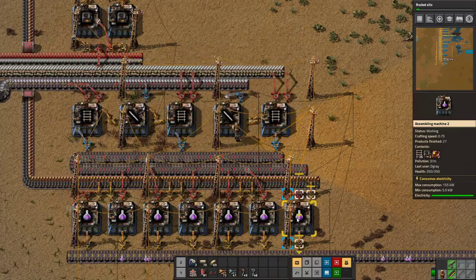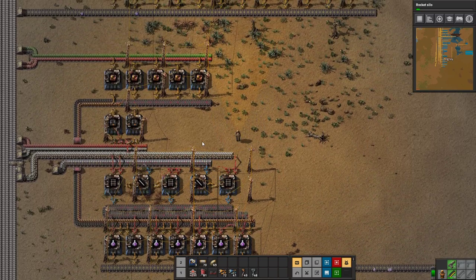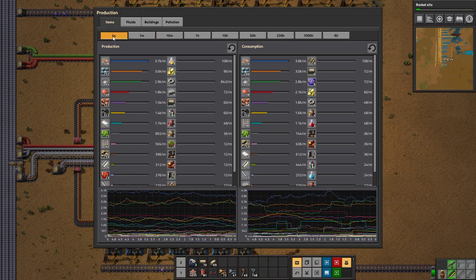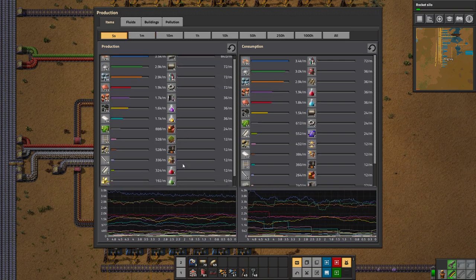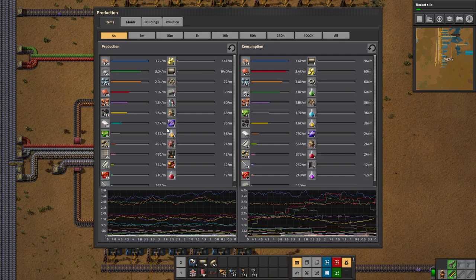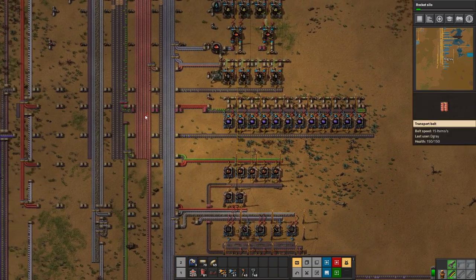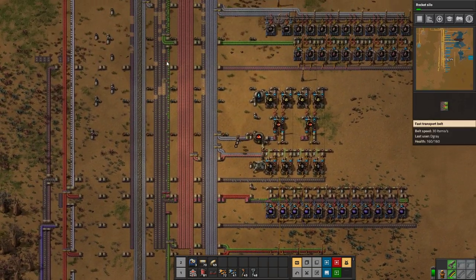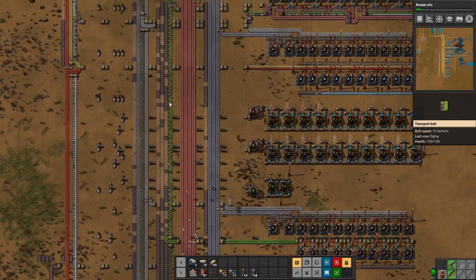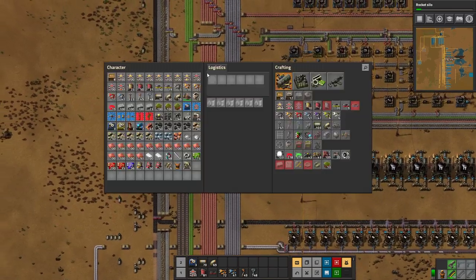It might just have to catch up first. If we look at our consumption, as soon as it kicks up into gear it should be right next to each other. But until we empty it out it'll be fine — they're running, it should work. Now we just have to manage our inputs. As you can see with our green circuits, they're not really supplying everything they should, because of our lack of belts all the way down. That is pretty much the main issue.